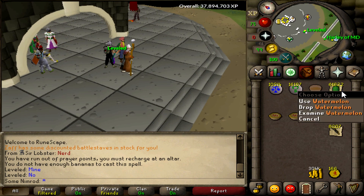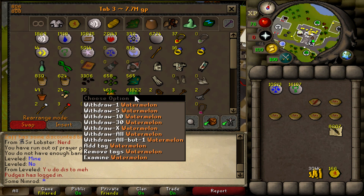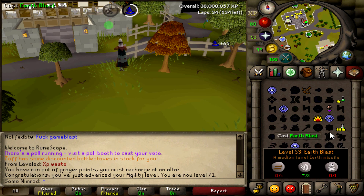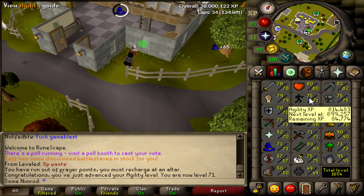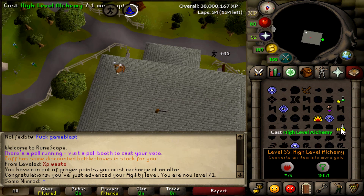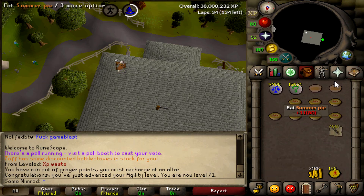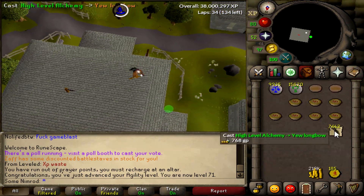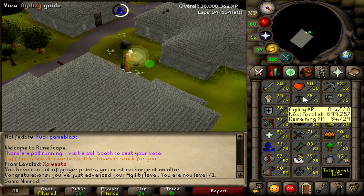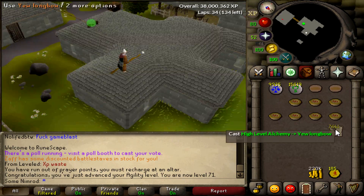I dropped my watermelons at the GE for a meme but we got them back — they're safe in my bank. 71 agility! We also hit 73 magic a bit earlier, almost to 74, which is insane. The good thing about 71 agility is I can now do the Morytania hard tasks without a boost. I could have done it a while ago but I'm doing agility anyway.